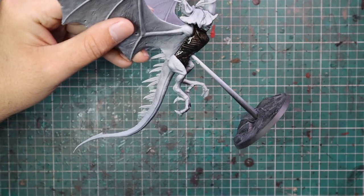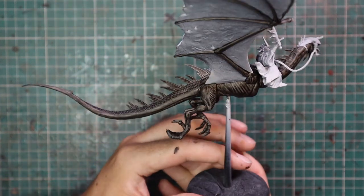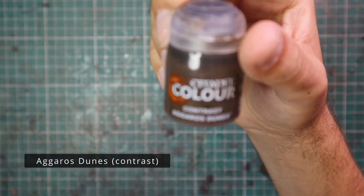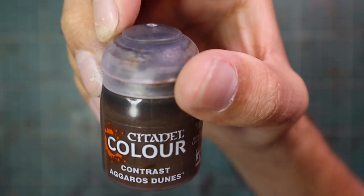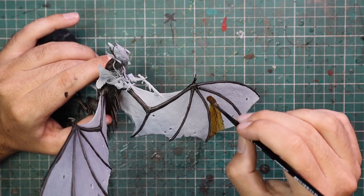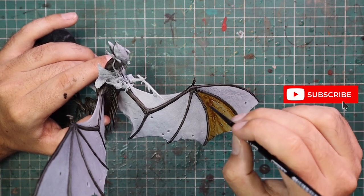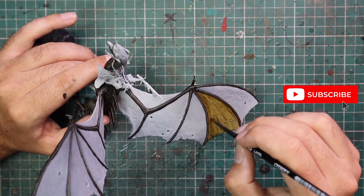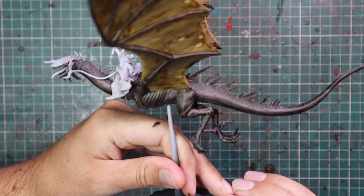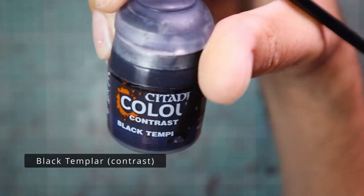I'm going to take my time and paint Rattling Grime across the entire model including the wing membranes, but not the flat surface of the wings. If you get a little bit around the edges that's totally fine. Most of the center of the wings we want to keep white so we can hit it with Aggaros Dunes. The inside of the wings is the most complicated part — it's going to be a couple of different colors, because in the reference material it has a pale, mottled leather-skin look. These are going to be very ugly stages — trust the process.